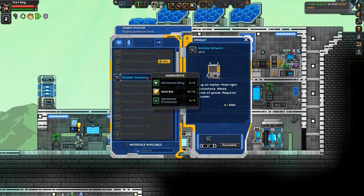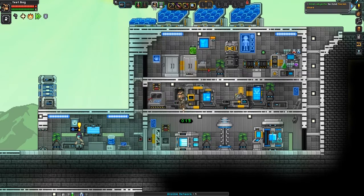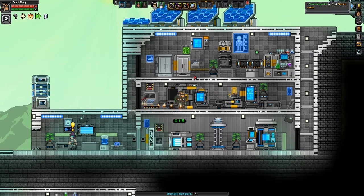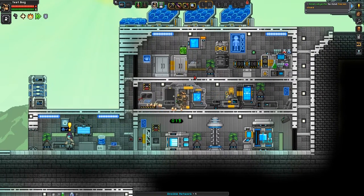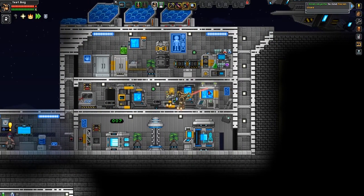And I have it. It's just six advanced alloy, 12 gold bars, and four advanced processors. Now we're going to set this up. I didn't plan this part — let me set this up somewhere. Okay, so I got it hooked up.